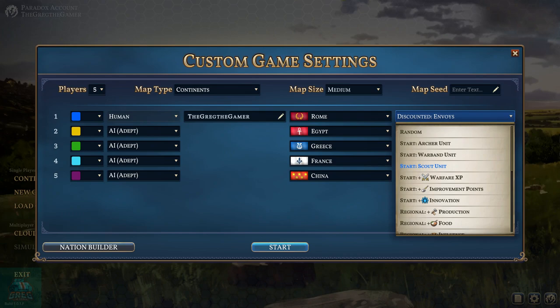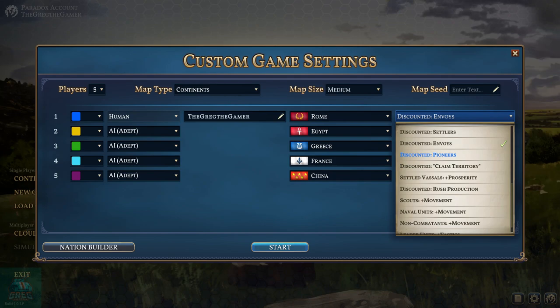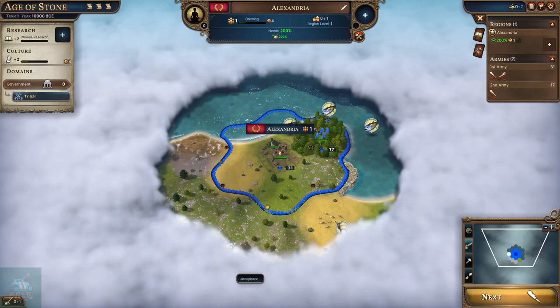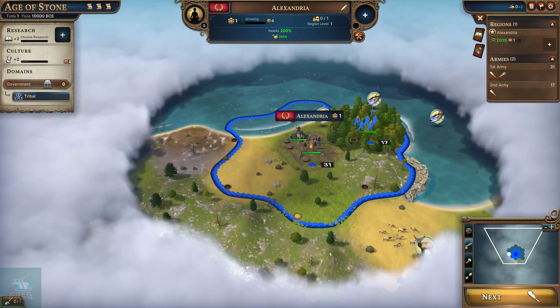I'm thinking scout units are pretty helpful for collecting early XP. Culture is also pretty powerful for expanding our borders. I think I'm going to go with the scout unit - that's probably the best way moving forward. All right, so we're in. We're into Millennia. Interesting that our starting city is Alexandria and not Rome.